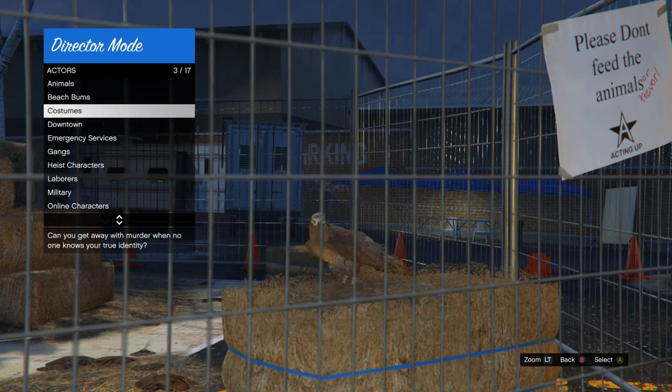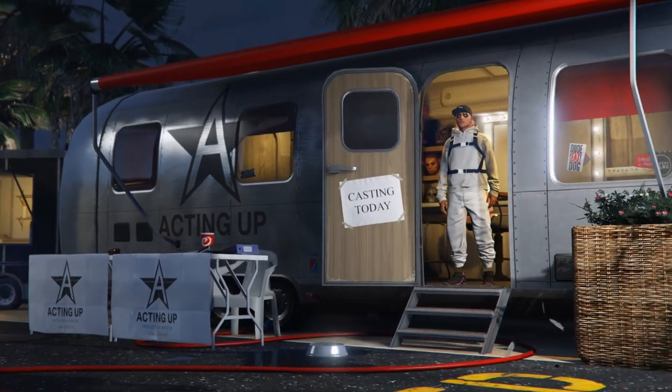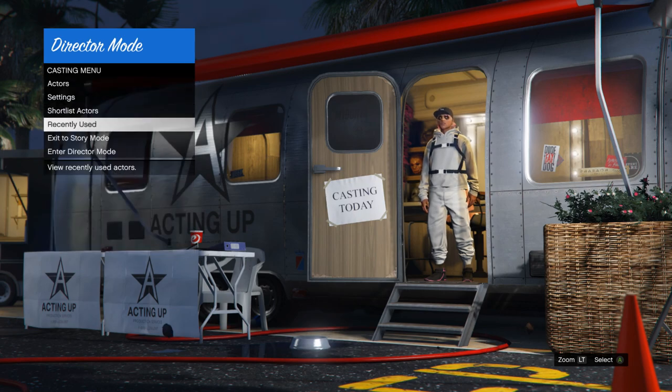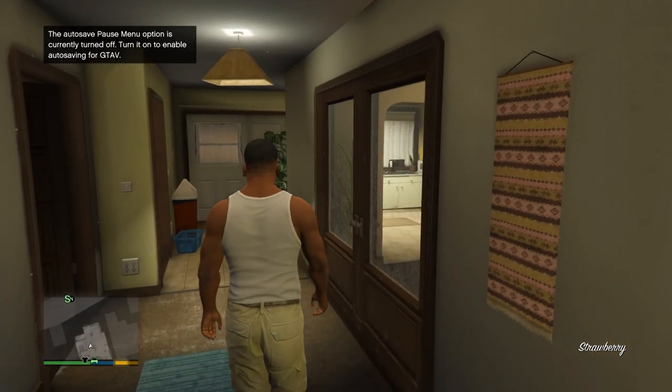Once you've got that, back out, go to online characters, and hit either Y or triangle to shortlist whichever character you're going to be using. Once you've shortlisted your character, just go ahead and back out and exit to story mode. Once you get loaded inside of story mode, open up your interaction menu again and go back into director mode.